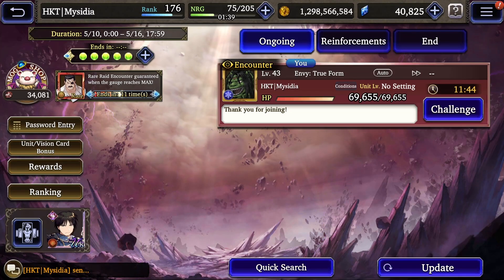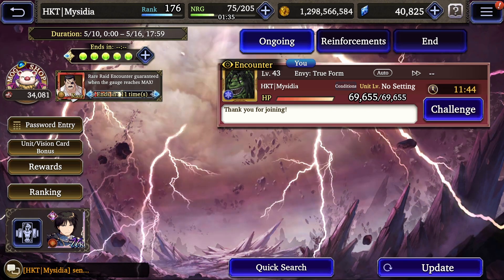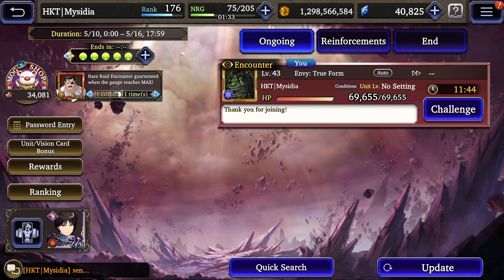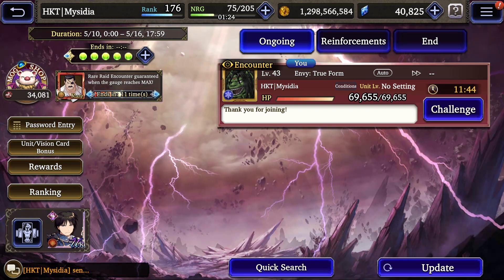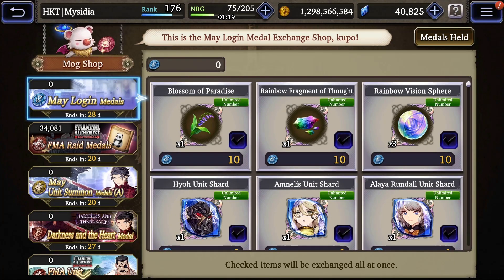Let's talk about raids in War of the Visions. This is one of the most important pieces of content in the game because the gear that can be farmed in raids is often very strong. Each raid has a raid shop with featured recipes of new gear as well as two other recipes from previous raid equipment.